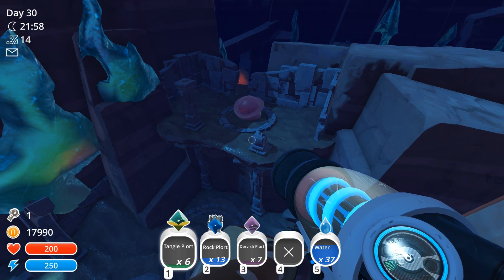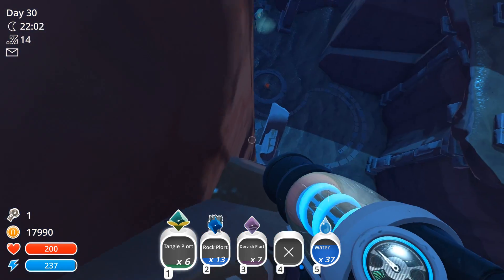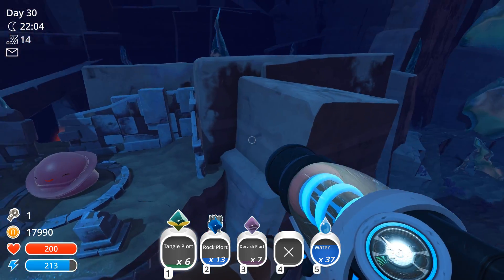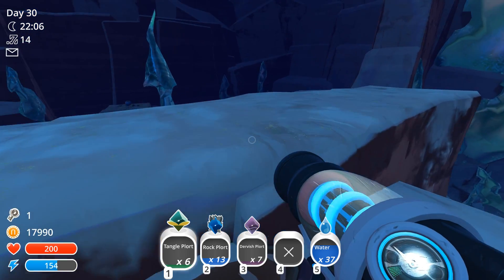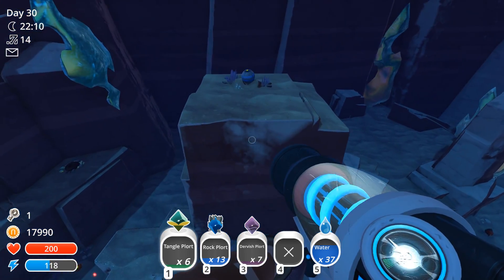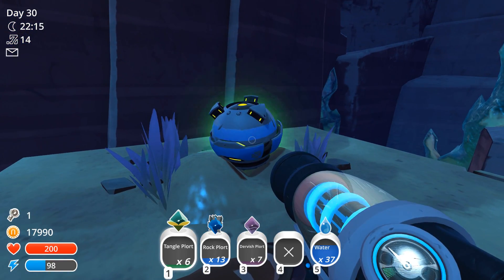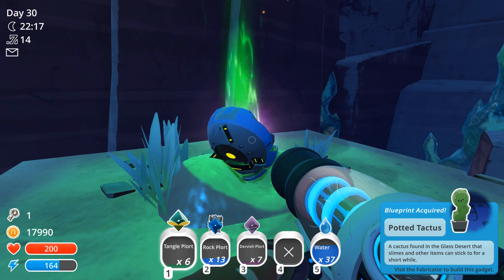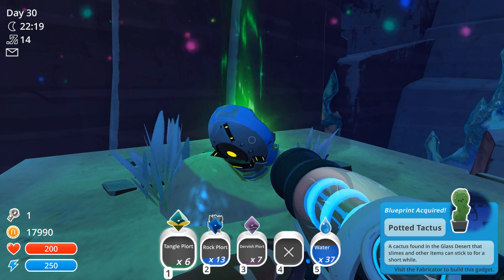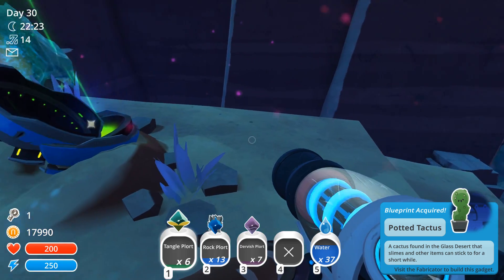So there's the Dervish Gordo. Had I known he was right there this whole time under my nose, I would have brought some veggies for him. Ooh, a treasure pod! What have you got? Give me your goodies. A potted cactus - a cactus found in the glass desert that slimes and other items can stick to for a short while.